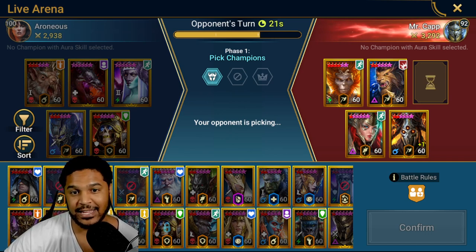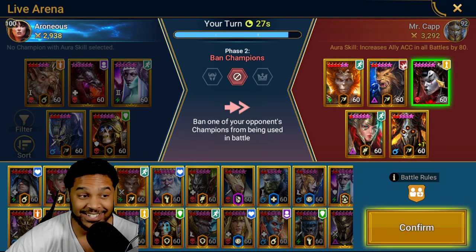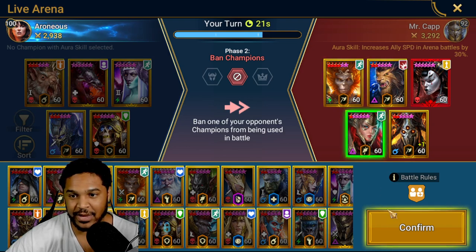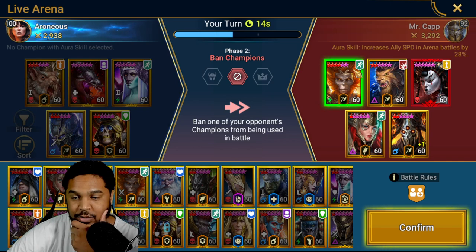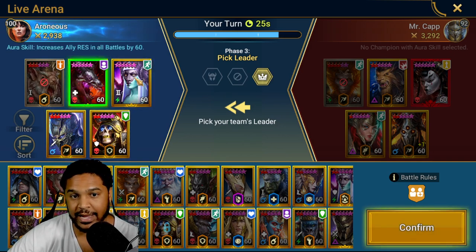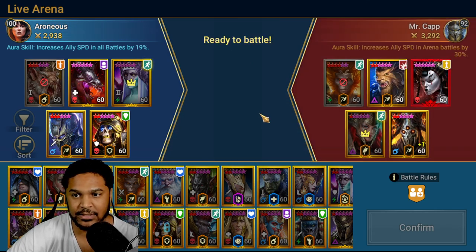Let's do bombs — that forces him to bring in a cleanser, which I'm fine with as long as he doesn't have Marichka. Someone with another Lady Makage — that's interesting. I think I'll just ban the speed honestly. Actually let's ban Sun Wukong because of all the strips. He banned my bombs. Going with speed. Sun Wukong would have tried to strip any buffs we placed, so I didn't want that.